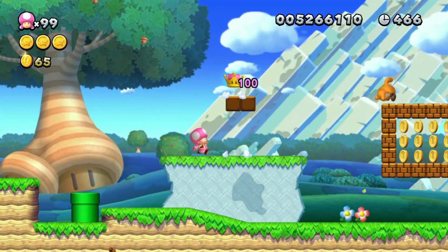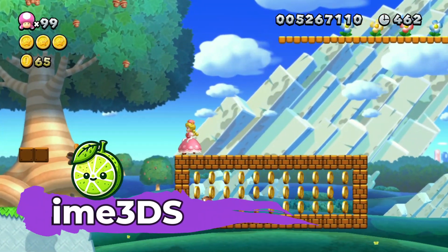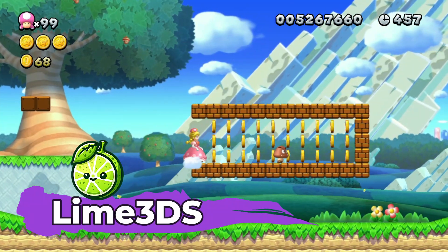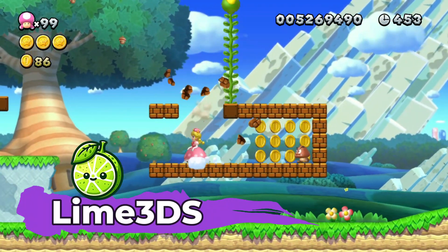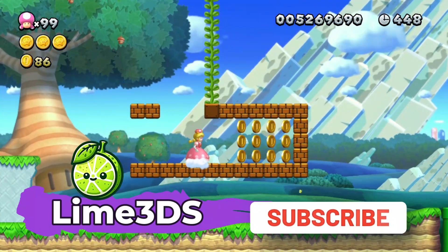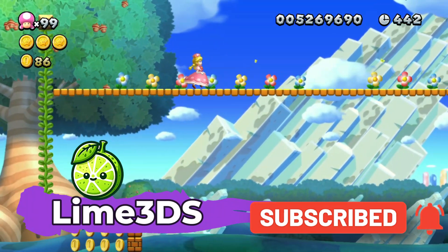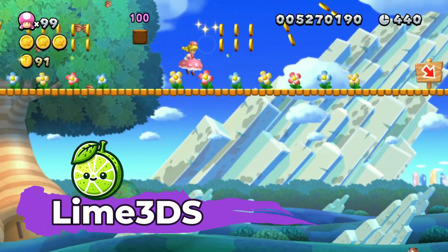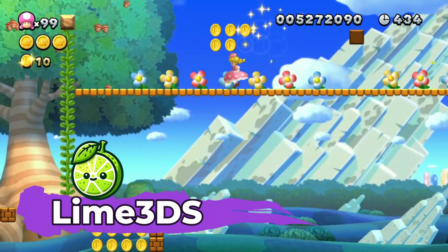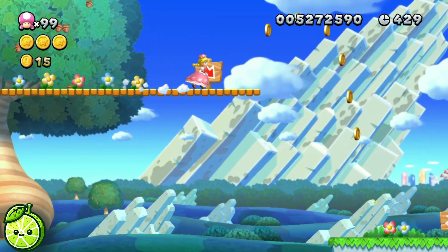First up, let's talk about Lime 3DS. According to their description, Lime 3DS is the world's most popular open-source Nintendo 3DS emulator. It's written in C++ and designed to be super portable. Whether you're using Windows, Linux, Android, or macOS, you're covered. You can even turn your mobile device into a 3DS console. Lime 3DS is essentially a fork of Citra, meaning it can run all the same games. It also inherits some of the issues Citra had, but let's focus on the improvements.